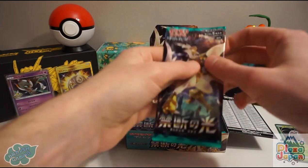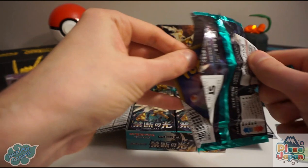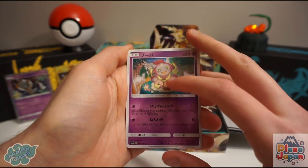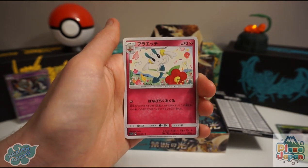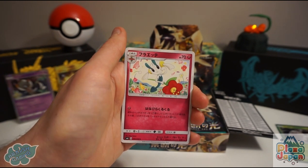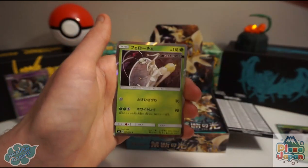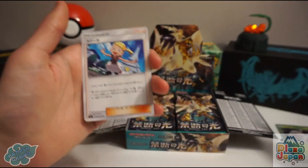I'm still in a bit of shock — we got the Mystery Treasure in our first pack. That's by far the most sought-after card. Hoopa is a really nice card here. And this is Floette — there are two Flobebe's actually. Ferruro and another Pheromosa holo pretty much instantly, with Bonnie behind Pheromosa.